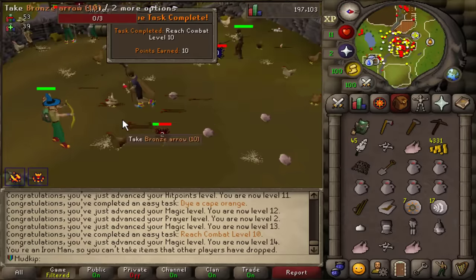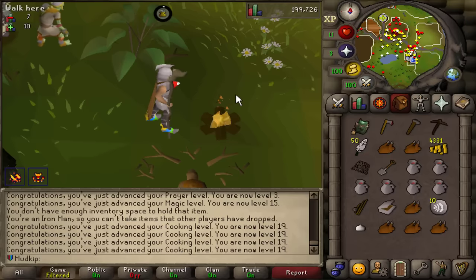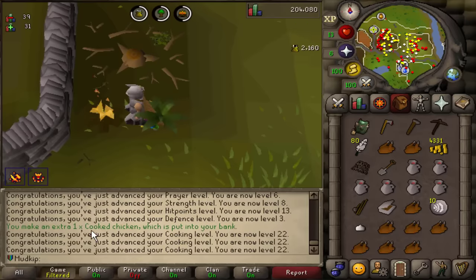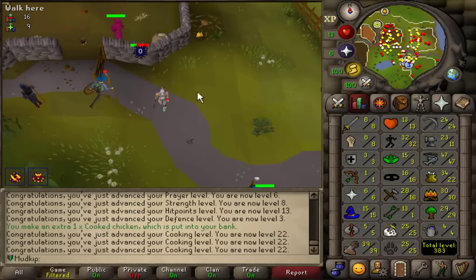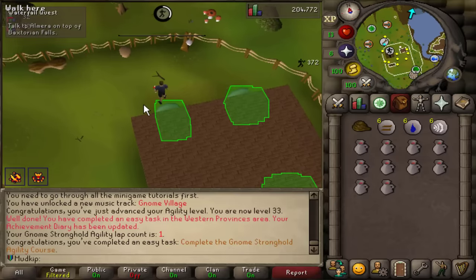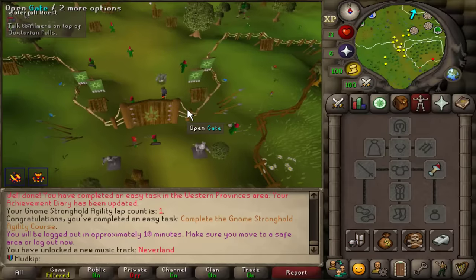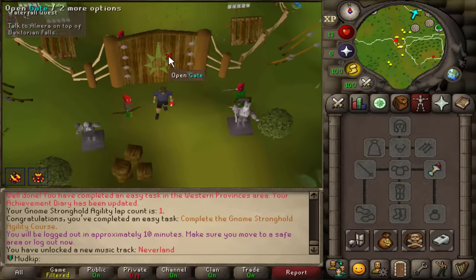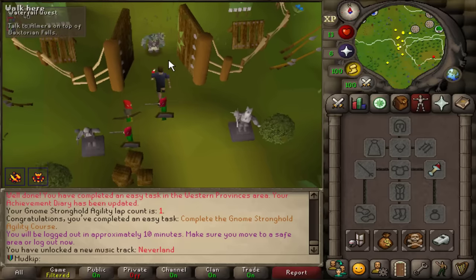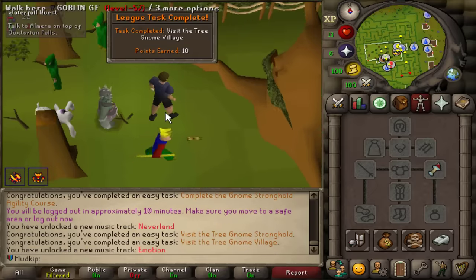Reach combat level 10. If I'm cooking food in a spot like this I might end up with chickens in my bank from the extras — sometimes. I'm just going to go do Waterfall Quest — I don't need to be training combat on these guys. I keep getting distracted. There's a task to visit the Tree Gnome Stronghold, so I probably have to go out and back in for the task to complete. And then Tree Gnome Village — visited the village!